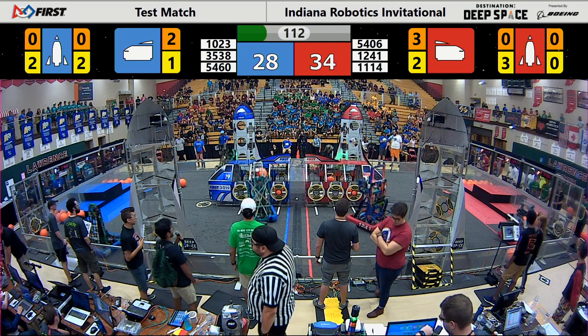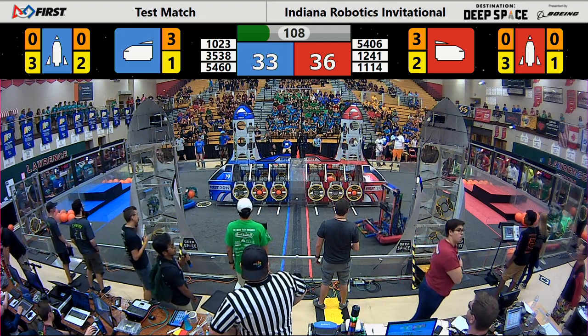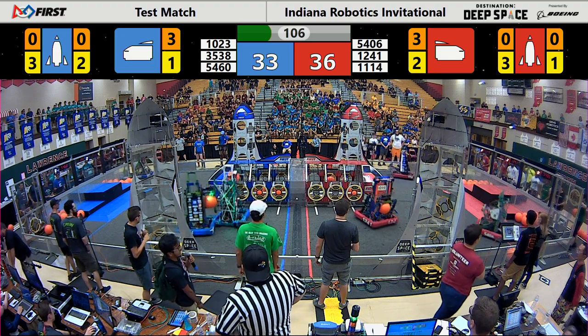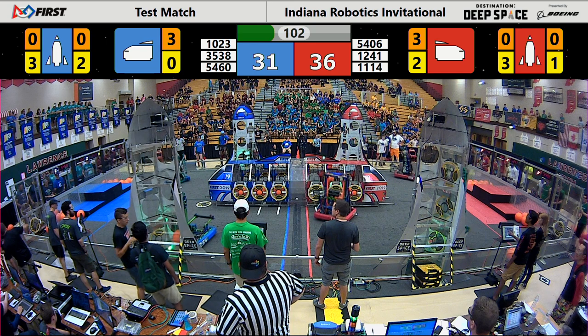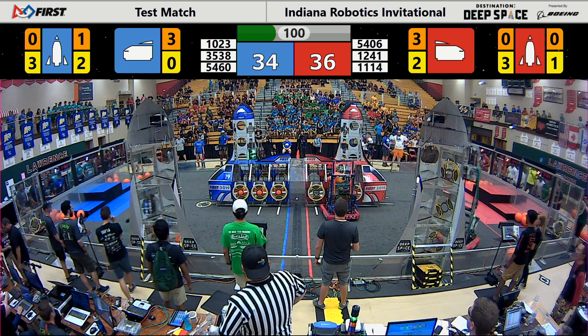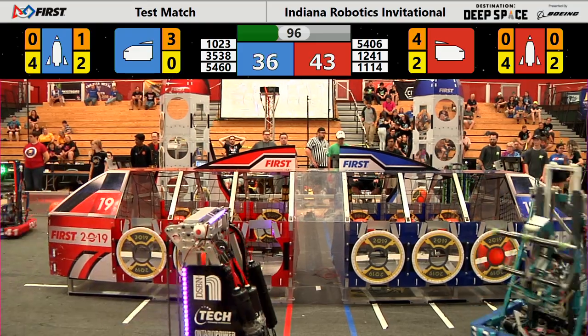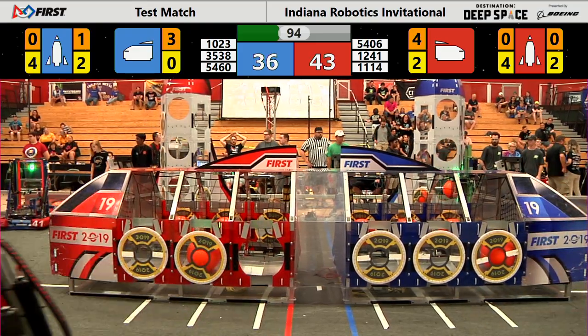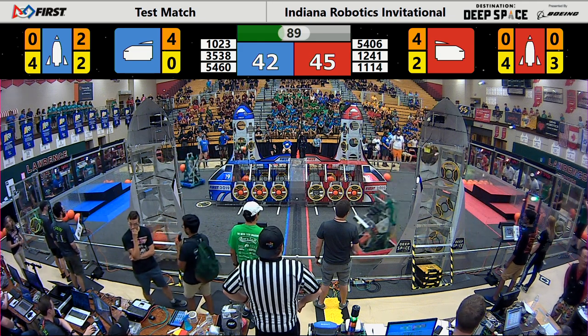Going for another cargo. As 1114 tries to add hatches to that red rocket. 54, 06 struggling to get a hatch — and they got one, going towards the rocket yet again. Team 53 picking up a cargo, looking to place it in the cargo ship. As the blue team is racking up points, the red team looking to maybe secure this right rocket.